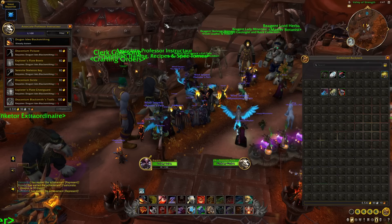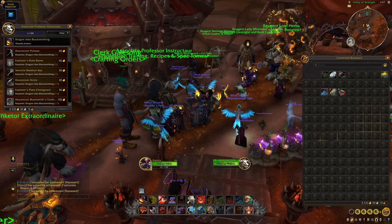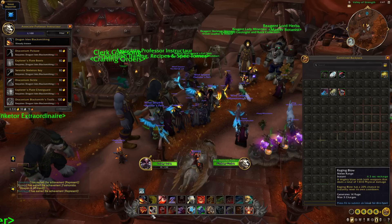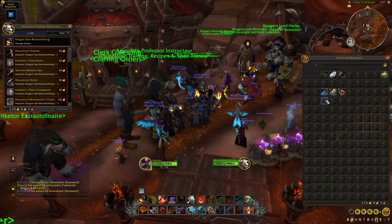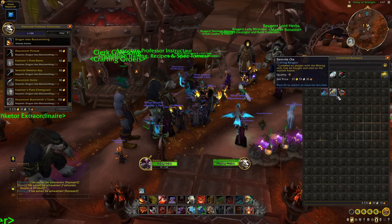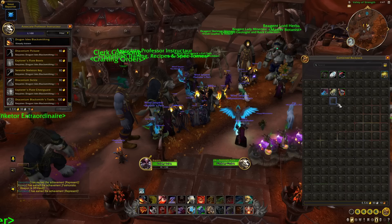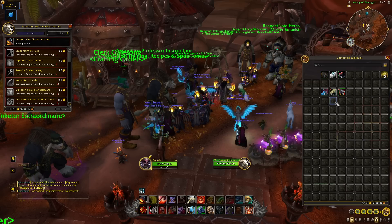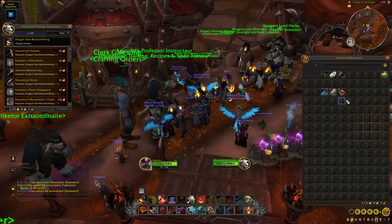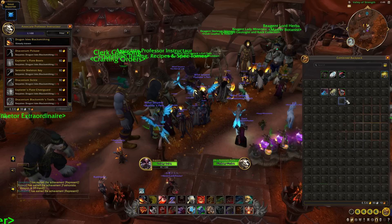I'll showcase exactly how the early leveling is done today. I've tested this leveling path a few times on the beta and worked out exactly how many materials you'll need, so you can use this as a shopping list. You're going to need 61 Primal Flux, 256 Serevite Ore, and 99 Draconium Ore. You may need plus or minus one or two, but this is a really good ballpark — it works 100% of the time as long as everything is followed step by step.